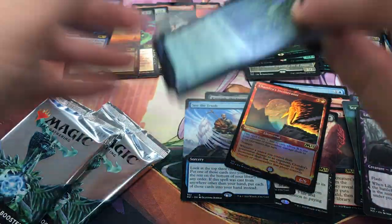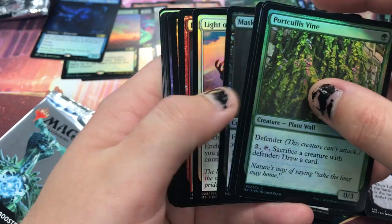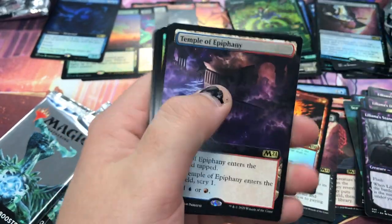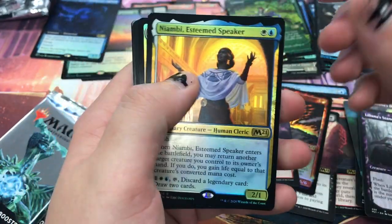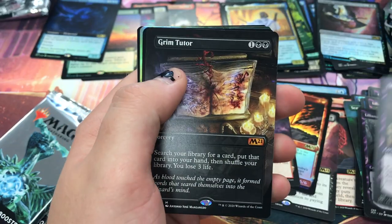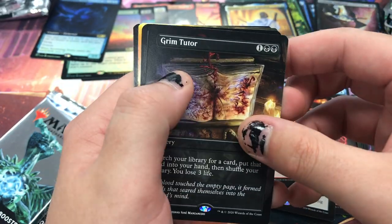Hopefully I'll just get through them without any more cuts. Juju Mountain — oh yeah, a temple, that's what you don't want. Nyambi, Nine Lives, some more alt arts. Grim Tutor Altar — very, very nice.